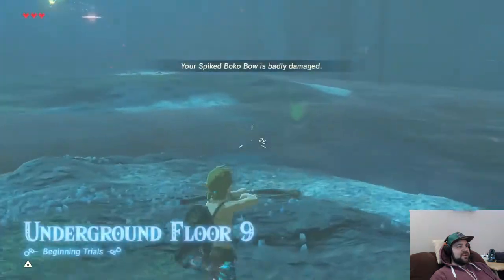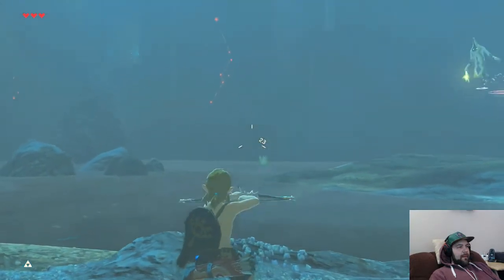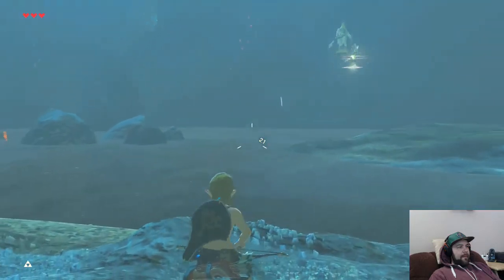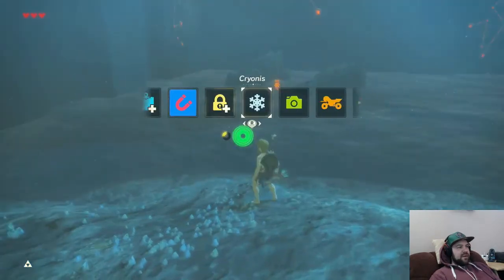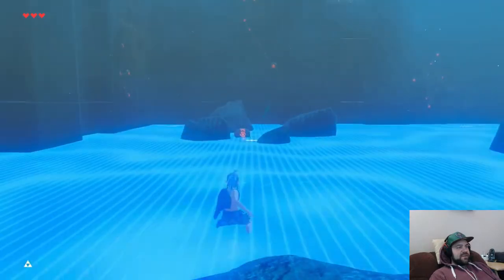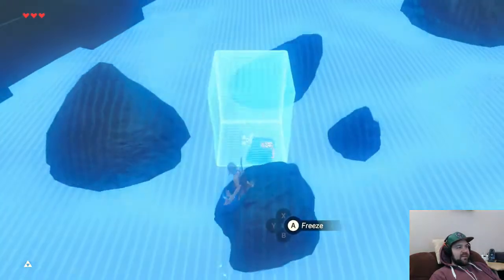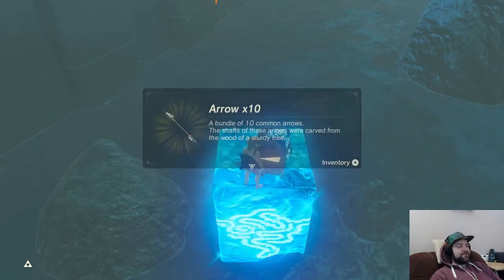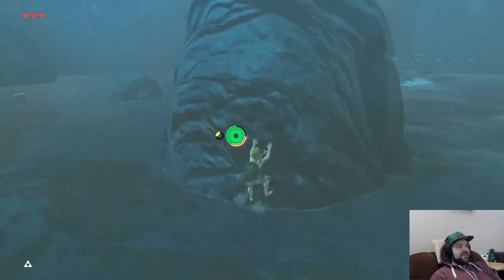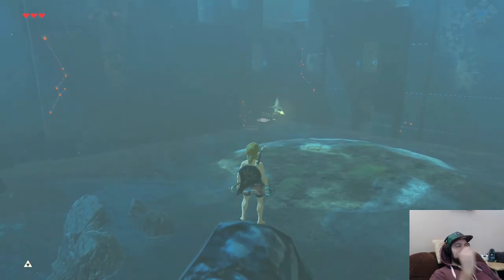Room 9 is pretty simple — you've got two octorocks and an electric Wizzrobe. Right away we just kill the octorocks. There's some more arrows over here. The Wizzrobe used to give me a lot of trouble because he's surrounded by water too. If you're not careful where you're aiming, you're going to knock him into the water and then you won't be able to get enough attacks in. He'll be stuck in the water and you won't be able to hit him, and he'll start regenerating health — which is always really frustrating in this trial when we have limited weapon supplies.